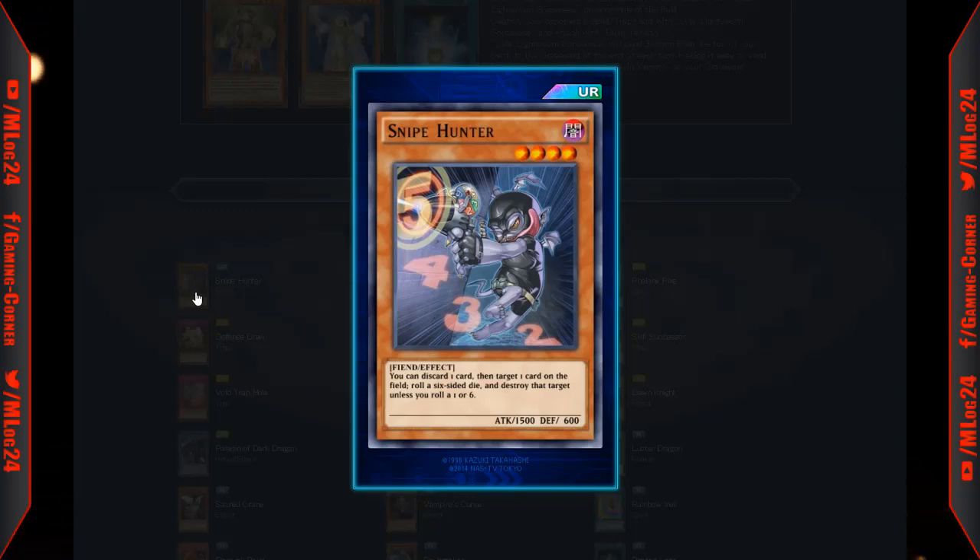I'm glad it's an ultra rare out of a mini box, so it's gonna be easy — or easier — to get than other cards in a full box. Overall this card is gonna be really good. Hopefully I can get at least two copies of it, because if Mystic Tomato comes out you only need one or two copies.